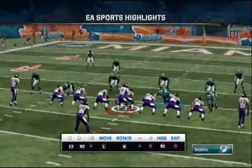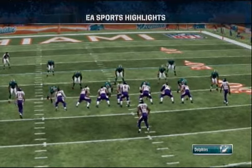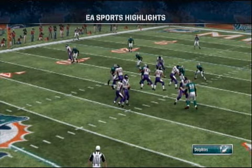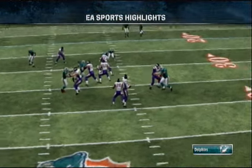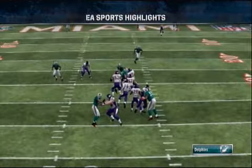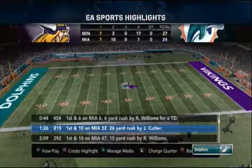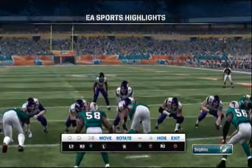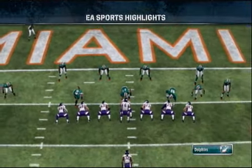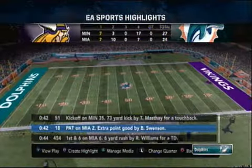I wanted to throw the ball. I sent my two right receivers on the streak and Miles Austin was doing the out route. I thought I saw a cover-two, but I'm guessing that was actually a cover-three — or maybe cover-two with the safety brought down. That single high safety played everything and that corner went with him, so nothing was there. I was fortunate enough to take off and get 26 yards with Cutler and get down safely. Next play, Ryan Williams scores.